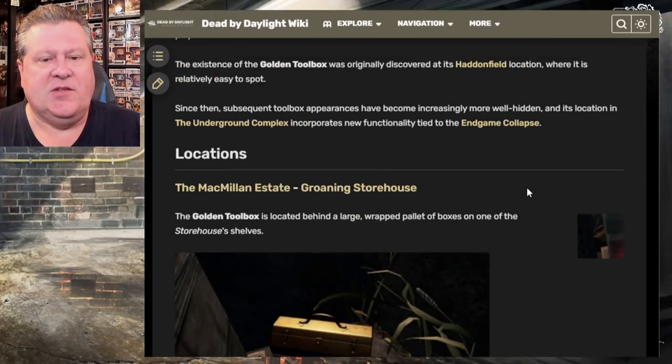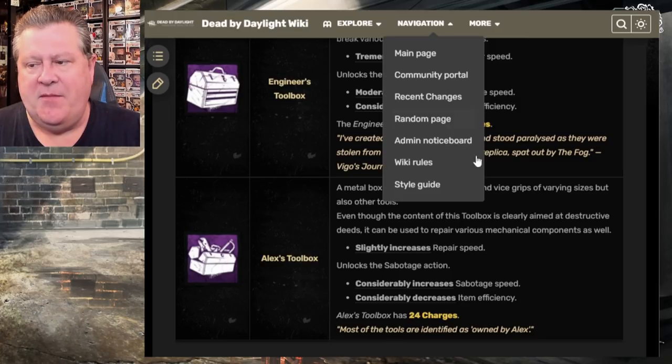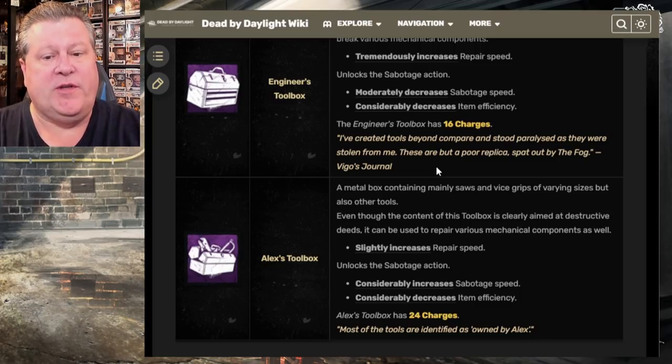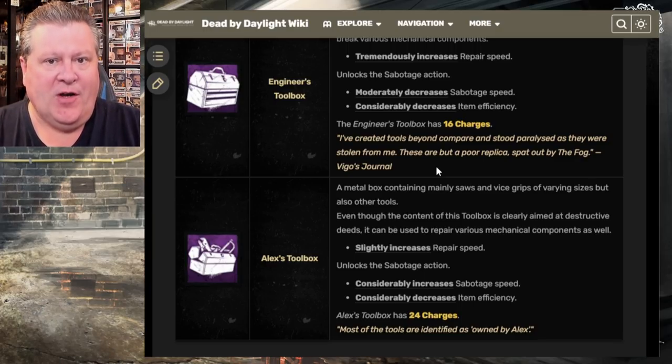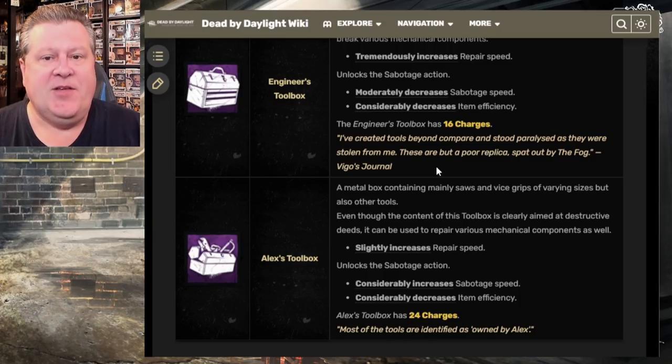They commonly refer to it as a simple easter egg, but I do believe it's more than that. I actually think the golden toolbox is connected to the lore of Dead by Daylight. If you see this entry from Vigo's journal, it is written: 'I've created tools beyond compare and stood paralyzed as they were stolen from me. These are but a poor replica spat out by the fog.' I personally believe the golden toolboxes represent the tools that were stolen from Vigo.